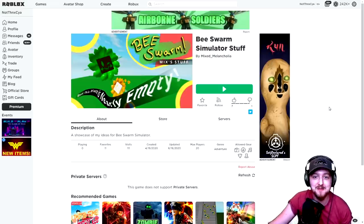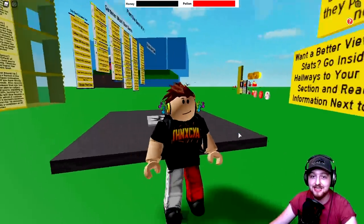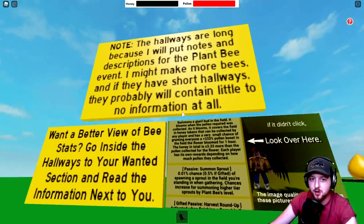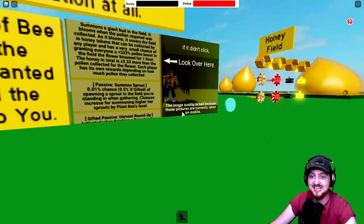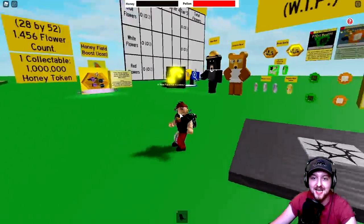The next one we're going to look at is 'Beastswarm Simulator Stuff' by Mixed Melancholia. This is a really small map, but there's one single bee in here that I think is really, really cool and I wanted to show you it. The map is kind of this big area in the middle of nowhere - there were some mentions of corridors and hallways but I'm just gonna stick to this area. There are some really cool custom bees in here.